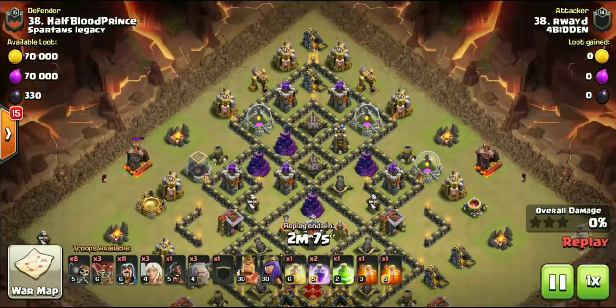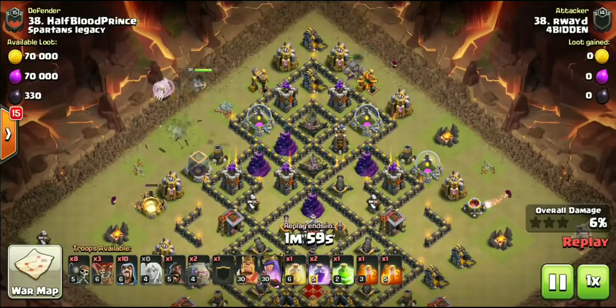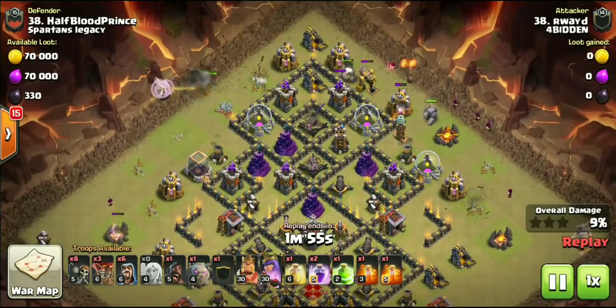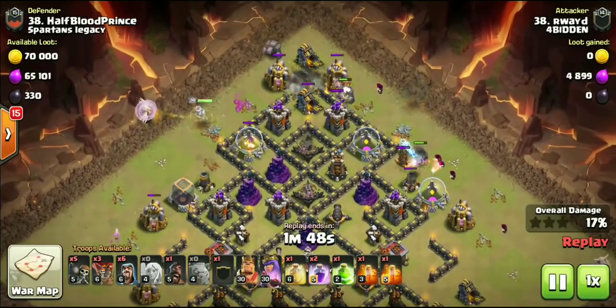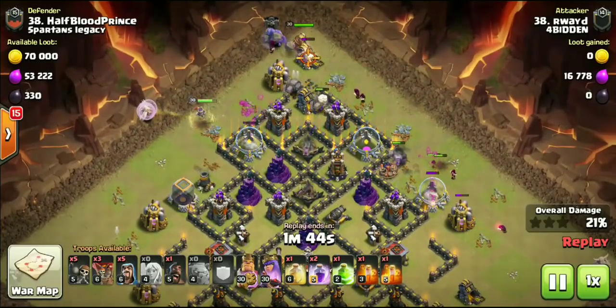What I have lined up for you guys: two Town Hall 9 attacks, four Town Hall 10 attacks, and one 11v11 three-star to show you. Definitely stay tuned for the remainder of the video — wait until you guys see some of the attacks that came from this war. Right on this one we have R. Wade aka R-Dub, he's gonna be taking on Half-Blood Prince from Spartans Legacy.